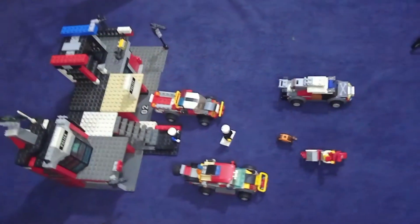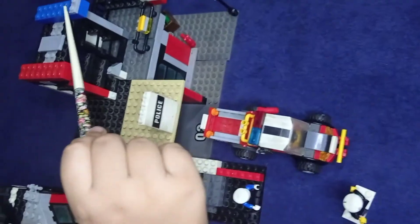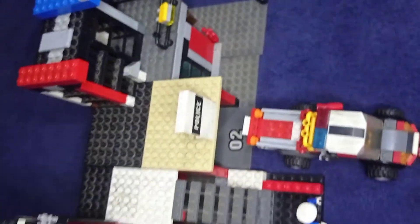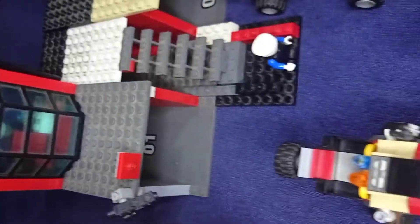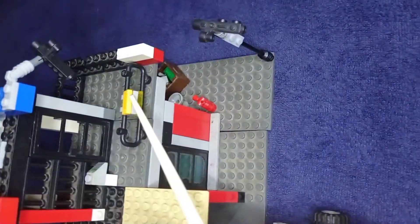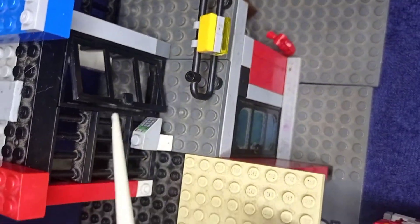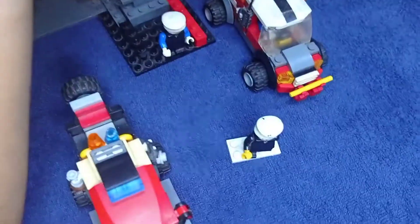The next bit is the jail. The jail has a CC camera at the front to search if any criminals are escaping or if they have any hidden tools. There's a searchlight over here — this one is the searchlight. And there's a typing thing — you know, police unlock the gates when the correct password is placed, and when the wrong password is placed, it does not open.